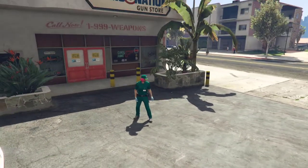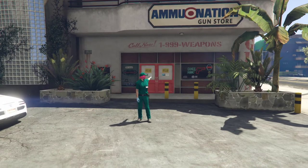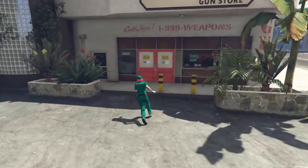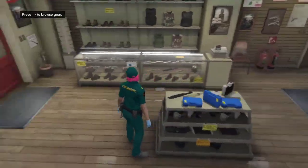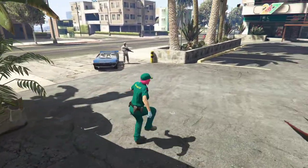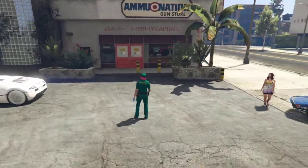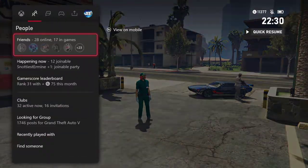Before we join somebody else — if the gun store doesn't open, go find a different gun store. If the gun store is open but you can't press right on the d-pad in the gear area, tell your friend to quit the job. Once he quits the job you'll be able to open it. There are always gun stores around the map — one of them will open for you.